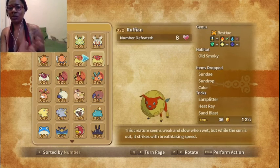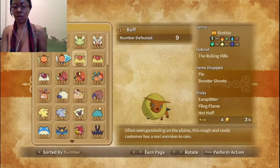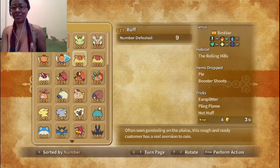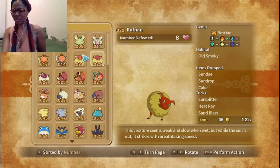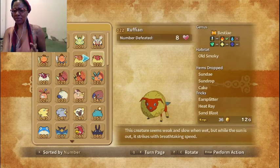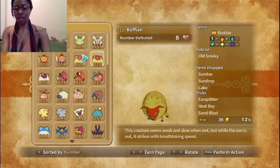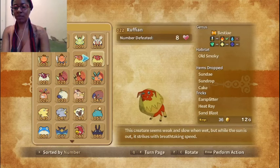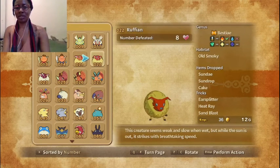What's interesting is that we've seen a new creature here — the Ruffian. So we have the Ruffian and a Gruffian, which is pretty funny. And we only own a Ruffian, which is interesting. This creature seems weak and slow when met, but while the sun is out, it strikes with breathtaking speeds. Very cool that there's like three species of this.